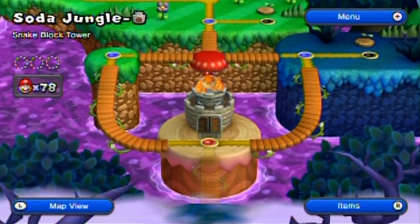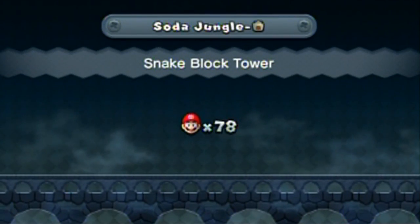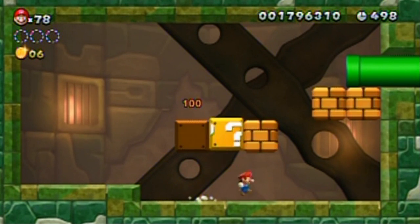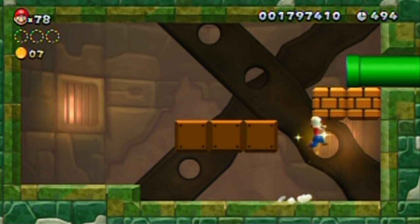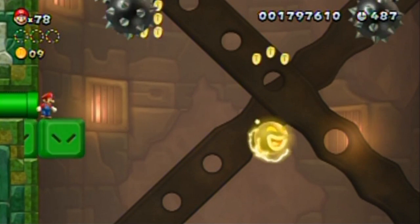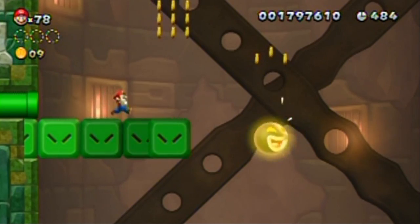Snake Block Tower. Wait — snake block? Are these what I think they are? Those kinds of blocks that move when you stand on them, and then they walk on their own and you have to follow them — the ones from Super Mario World? Well, and a new Super Mario Bros. game, but still. Yes, they are. Oh God. These things are, like, one of the hardest things to work with.